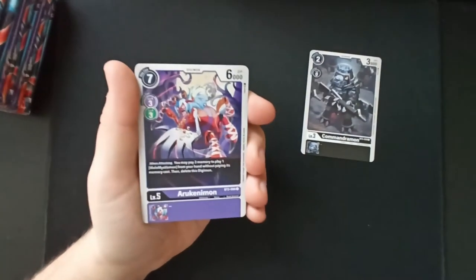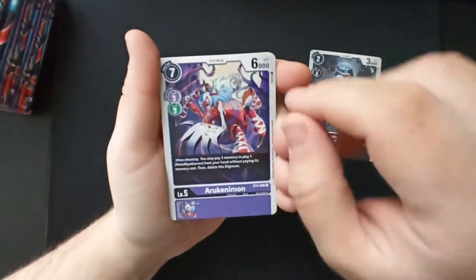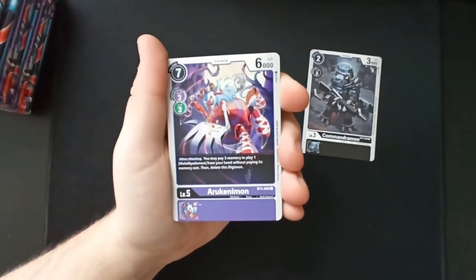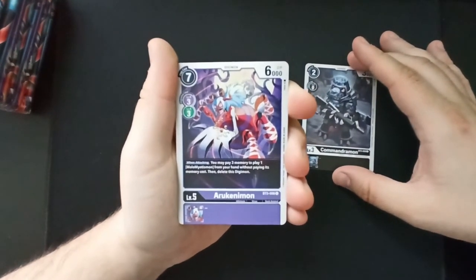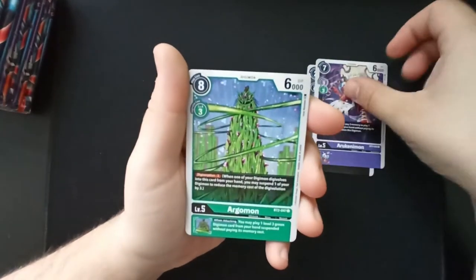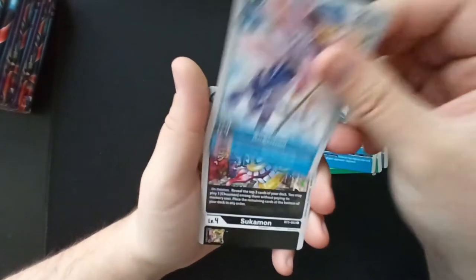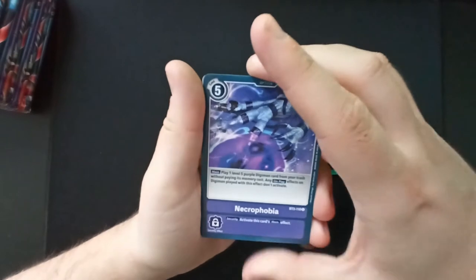I'm a huge Digimon fan but I haven't consumed every single type of media — haven't watched all the anime and spin-offs, haven't played all the games. So we are in territory where I don't know all the Digimon. Even on the booster packs, I've never seen Command Remon. Arcademon — I know Argomon. Ikakumon. Angimon — blue this time. Necrophobia: activate security; activate this card's main effect.